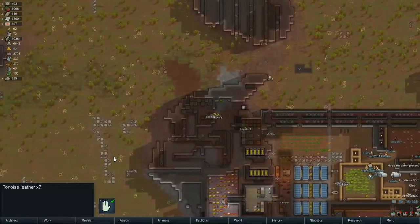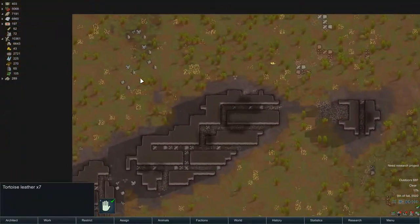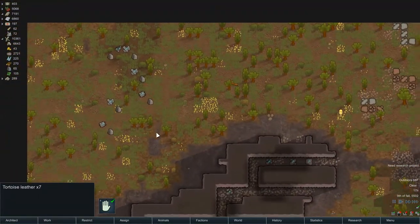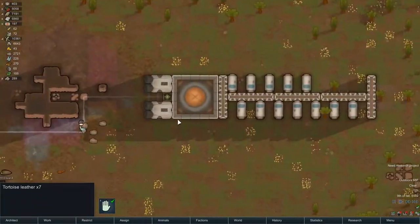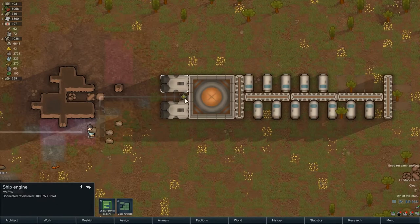Did we ever get that uranium picked up? No, I left it there in case it was needed, and it turns out it was never needed. It may be needed in newer versions of RimWorld for the ship creation, but over here it doesn't show me anymore what the needs are.